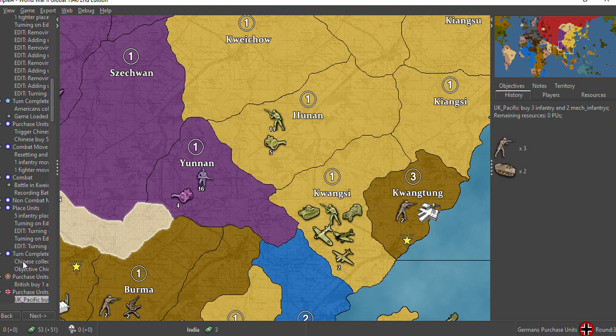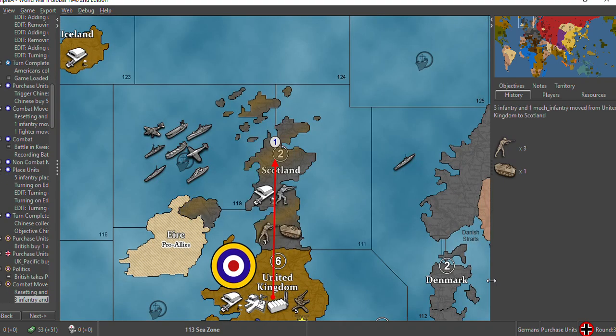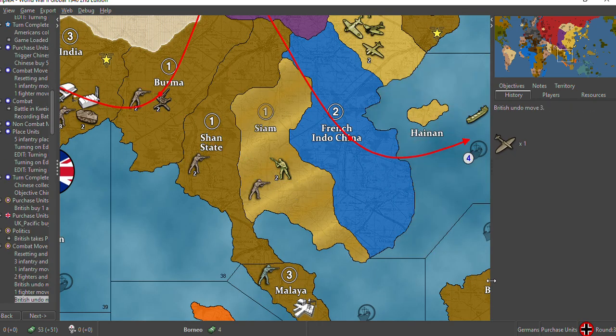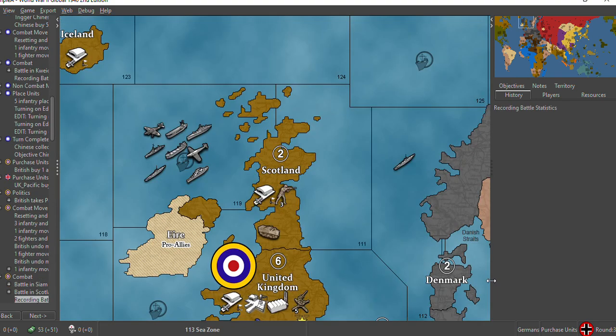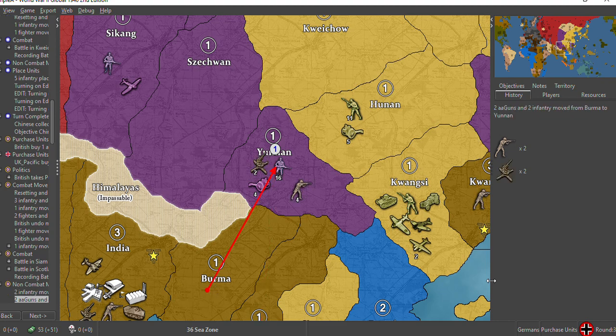Now we're into the British turn. British build: another airbase, a factory for Egypt, one goes to Transjordan, one goes to London, and three infantry plus two mech. Then there is a declaration of war against the Japanese, and here are the combat moves: an attack on Scotland, an attack on Siam — that's called off after thinking about it. He goes in to help defend against the infantry ground force because there isn't as much air force as there usually is.